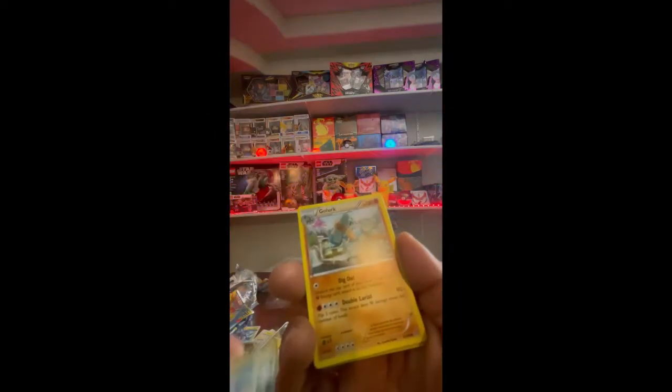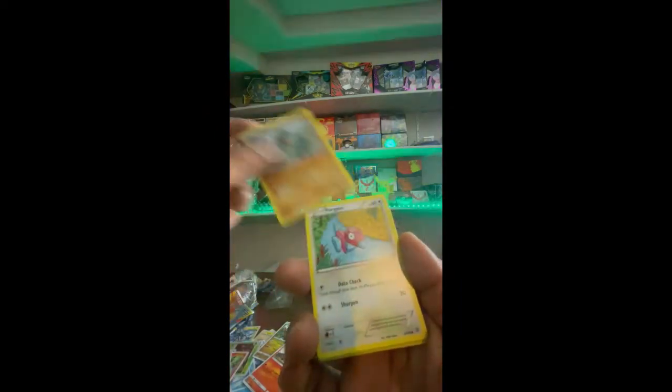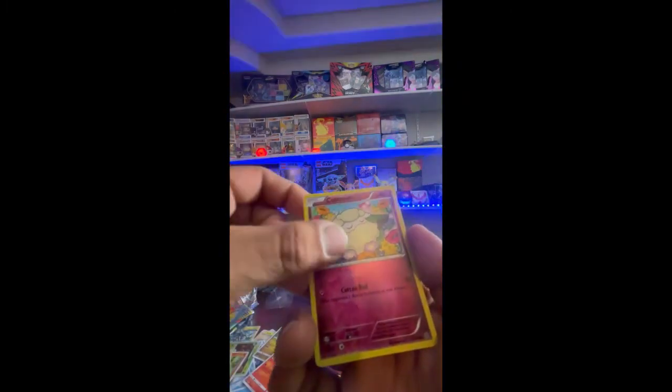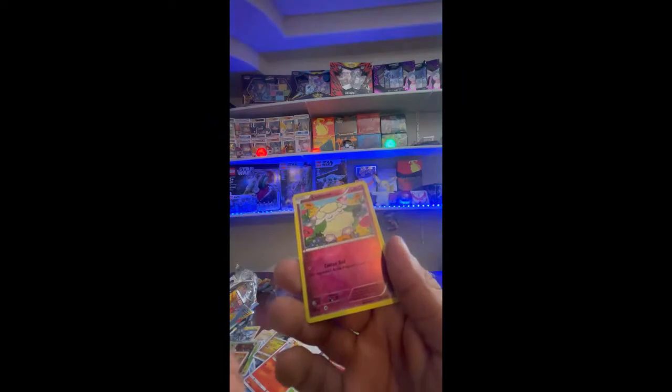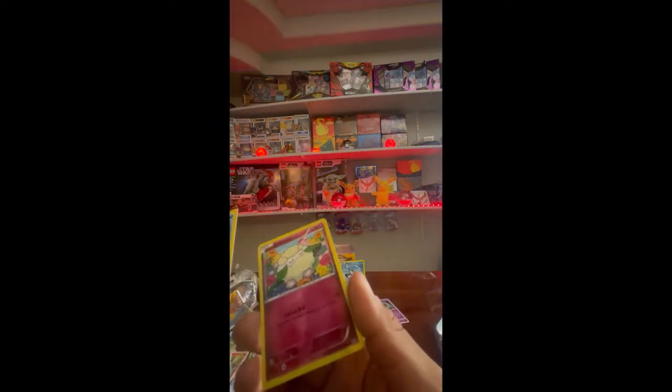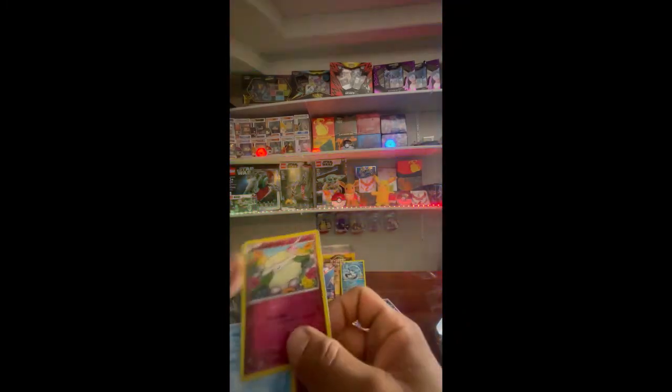Sceptile Spirit Link, Oddish, Porygon, Relicanth, Cottonee. And what was that - is that the freaking holo?